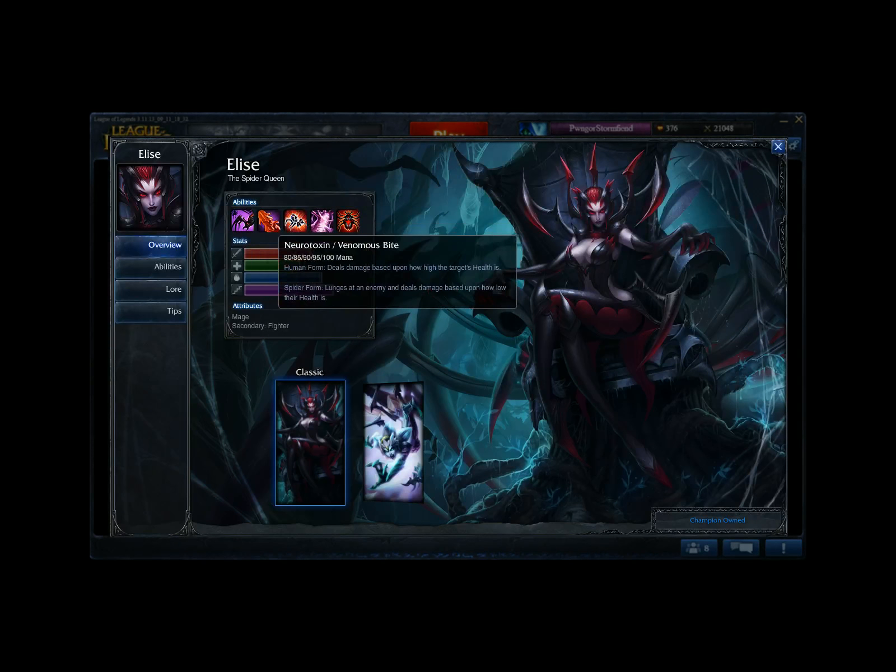In human form her Q does percent current health damage. Her W sends out a spider that explodes and does AoE — not that great. In spider form, it gives attack speed and healing. Her E is a skillshot stun that also reveals the first enemy hit. The spider form counterpart lets her leap up and become untargetable, then leap down on targets in a fairly large radius — a really good ability for avoiding stuff. She's a very strong champion. I wish I was better at her.